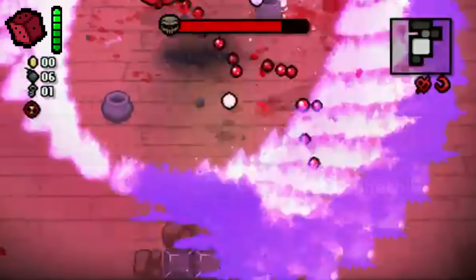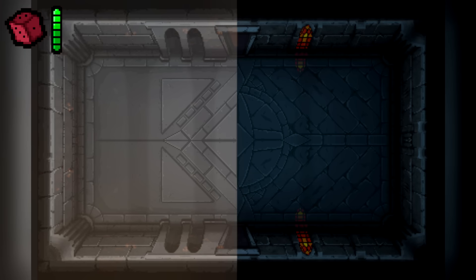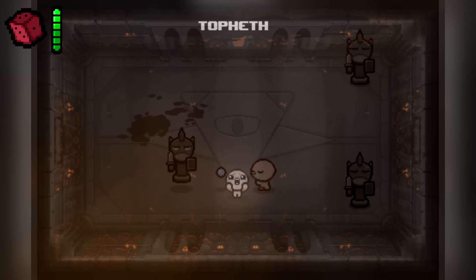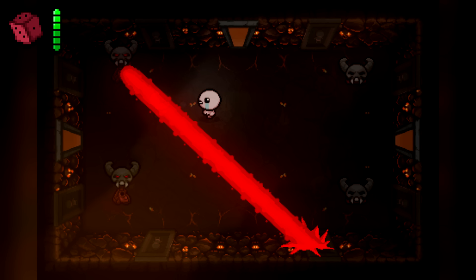Basilica and Topheth were a pair of mockup floors designed by Not Your Sagittarius as alt floors for Cathedral and Sheol. Basilica is a much wider version of Cathedral — with a personal favorite being the Godhead logo on one of the room floors — and Topheth is a more hellish version of Sheol that resembles the Mines floor more than Sheol itself.